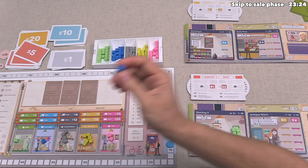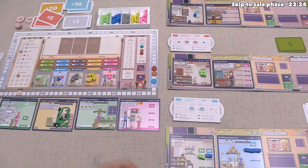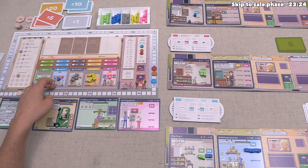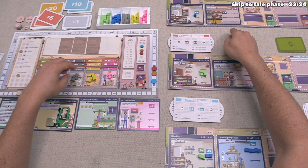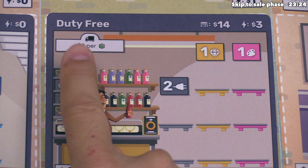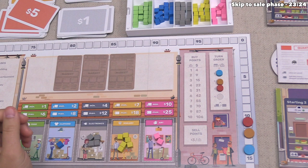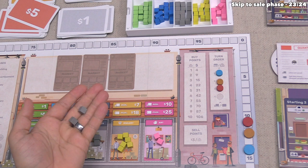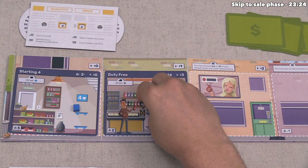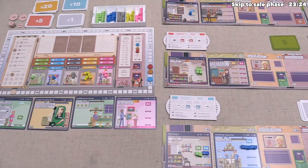Orange purchases one clothing at $2, apparently saving money for electronics, jewelry, or art later. Moving to electronics: only one player can stock electronics, so no matter the quantity, this is not constrained. Orange can purchase up to two electronics. Their Duty Free Store has a supply phase ability — they spend two less dollars for every cube they add to it. Normally $4 each, with the $2 discount per cube they pay $4 total for both electronics.